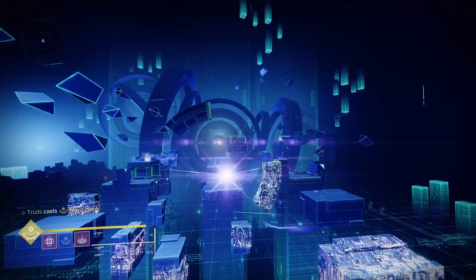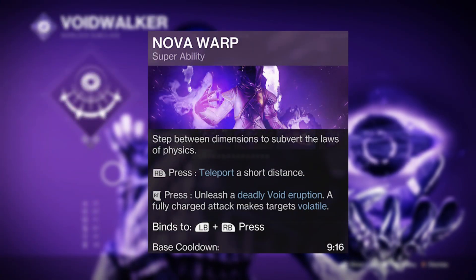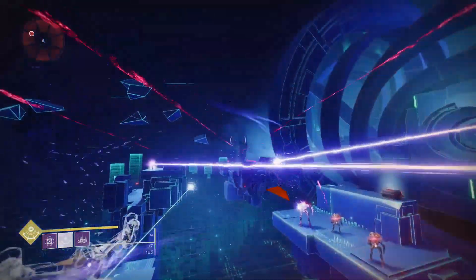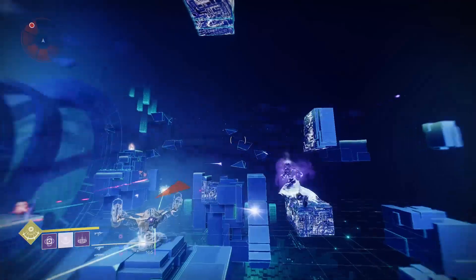As an added bonus, this exotic now even works with the Nova Warp super, whereby your dark blink movement ability does not cost super energy. This makes for some beautiful gameplay moments where you can just zip across the arena.